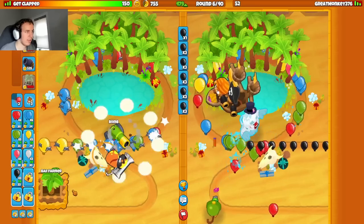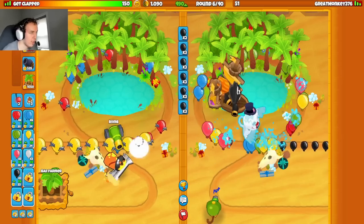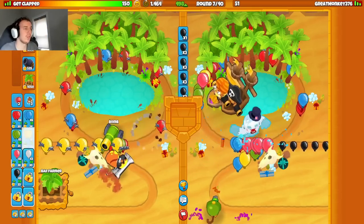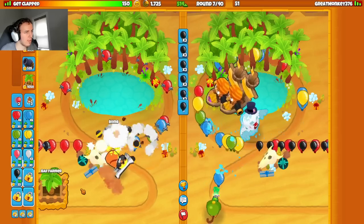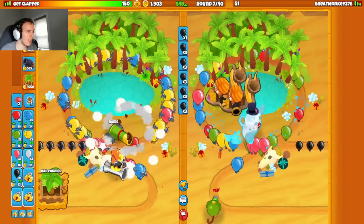I honestly could probably just chill with bigger bombs if they send me whites, because I can leak a lot of lives right now — I'm still at 150. I probably don't even need heavy bombs until zebras this game. Let's try bigger bombs here — we're actually not leaking.